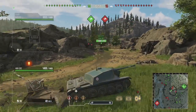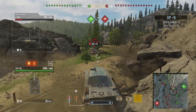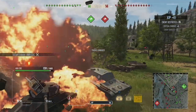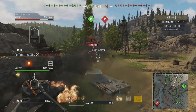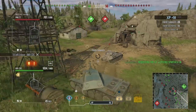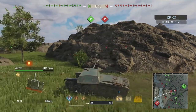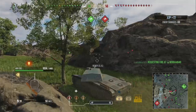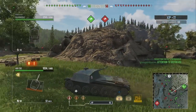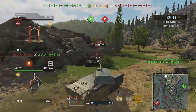You don't want to be pulling out in front of people who are going to fire HE at you — that's just not going to work. Be smart. Don't go ramming things that are heavier than you. Definitely don't want to be ramming medium tanks of the same tier either, because often those tanks are heavier, and you are a very paper tank.